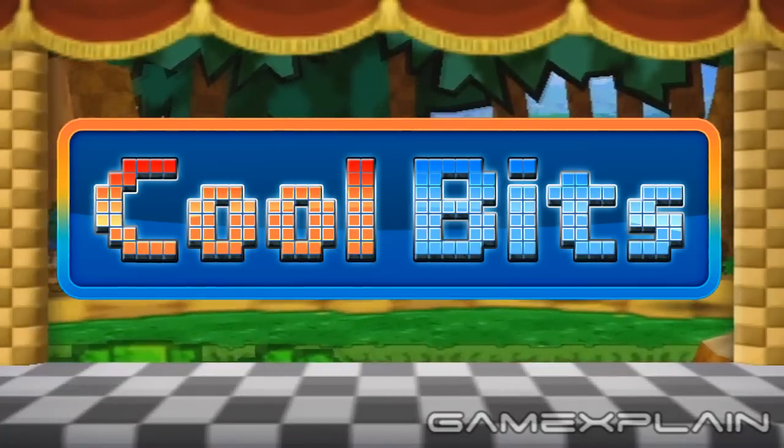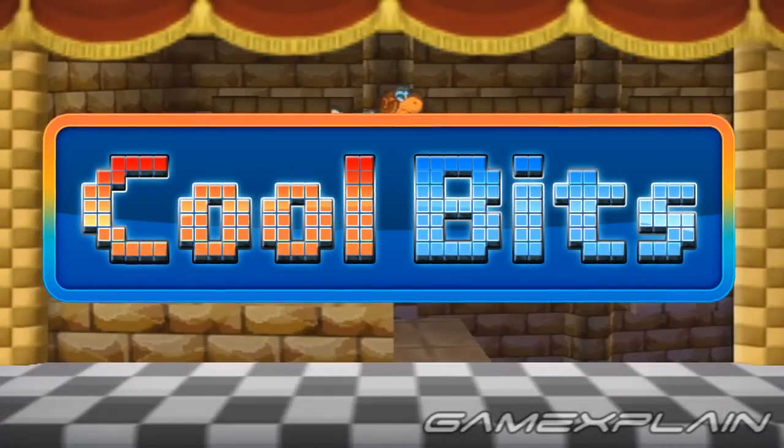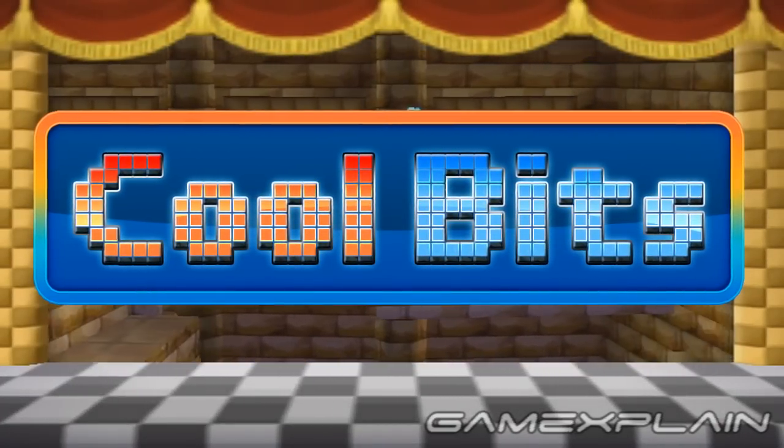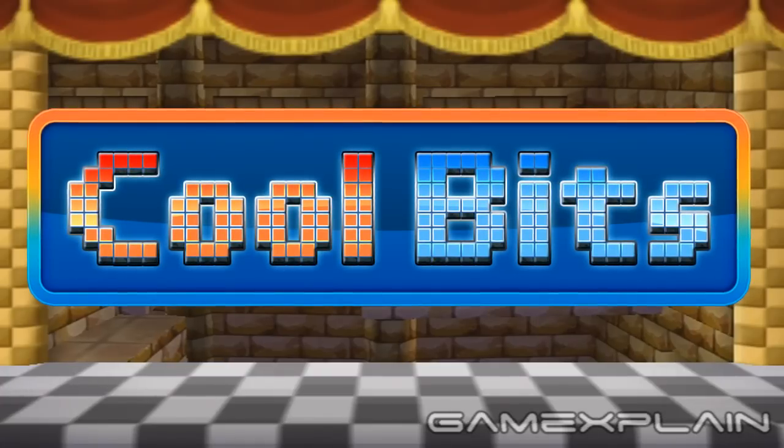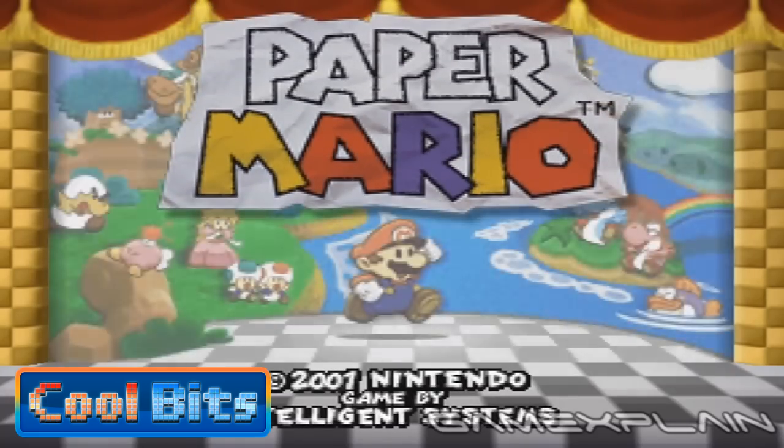Hey guys, welcome to Cool Bits, where we point out our favorite small moments from popular and maybe not so popular games. These cool bits might be a secret, an easter egg, or just a small detail that really resonated with us. This time we're going to take a look at an easily missed easter egg in Paper Mario on the Nintendo 64.